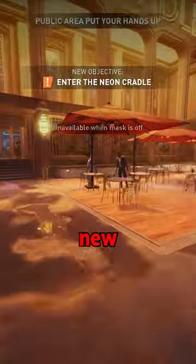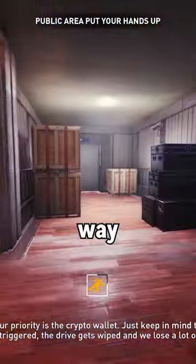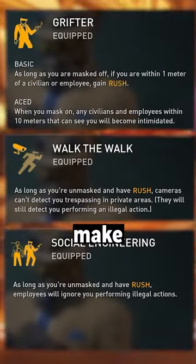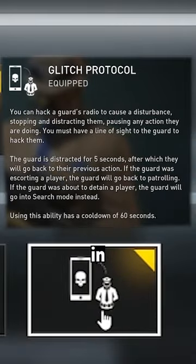A few days ago I uploaded the new best way to get in the VIP area on Rock the Cradle after the new patch, but I have just discovered something way better. Start by grabbing the following skills: Grifter, Walk the Walk, and Social Engineering — they'll make everything much easier. You'll also require Hacker and Glitch Protocol in order for this to work.